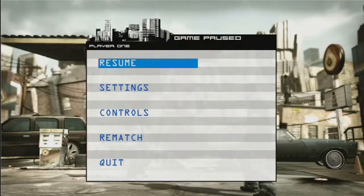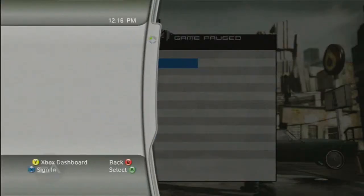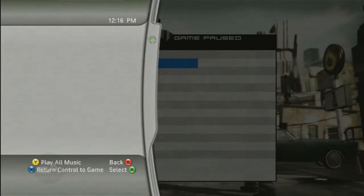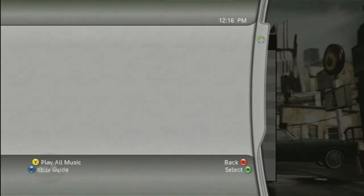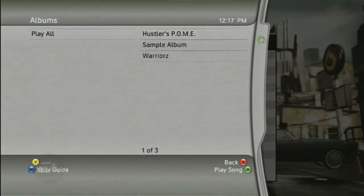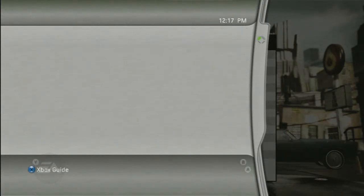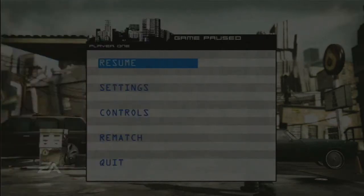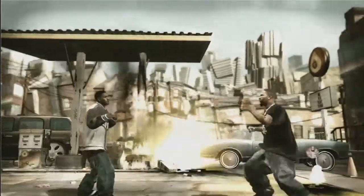To change songs on the fly, simply bring up the Xbox Guide. Scroll down and select Select Music. Here you can select the Xbox 360 hard drive or any connected USB MP3 player. Find a song or playlist that you want to hear and select it. Once you hear the music, back out of the Xbox Guide. You can do this at any time, in any game mode.